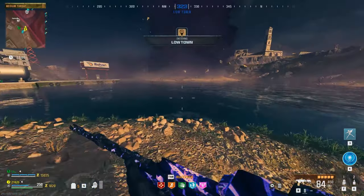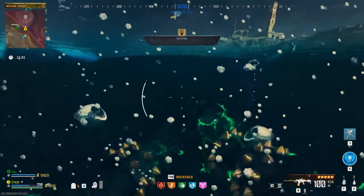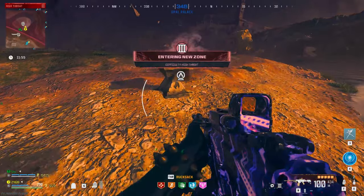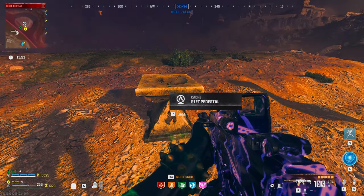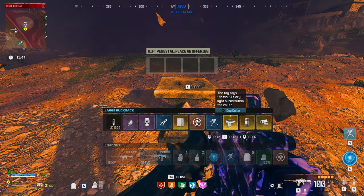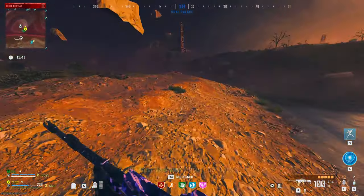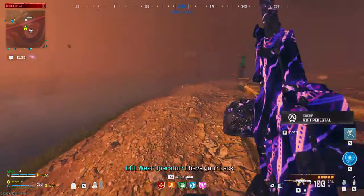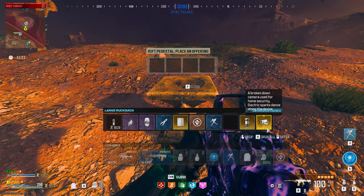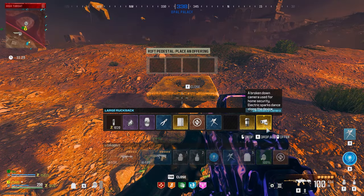Now that you have all four items upgraded to legendary, come to the island in tier three that has the A symbol on it — it's easy to spot on the map. You'll see these pedestals here on the island, and these correspond to certain items in your backpack. Each of the items we picked up and upgraded goes in a certain area: the pill bottle goes on the brain rot symbol, the dog collar is the fire symbol, the diary is the cryo freeze symbol, and your camera is the electric symbol.